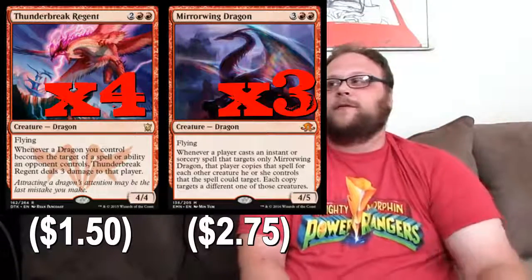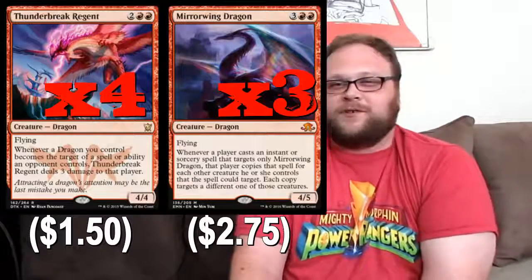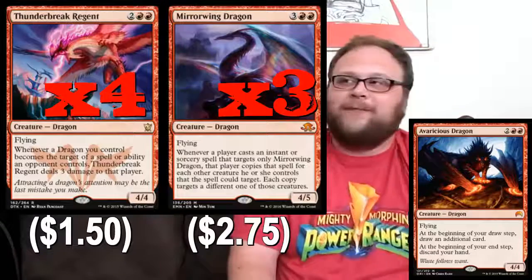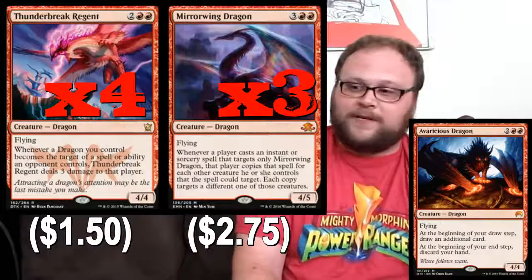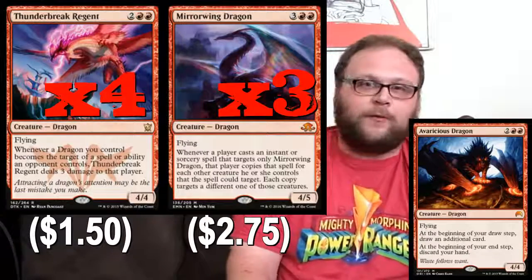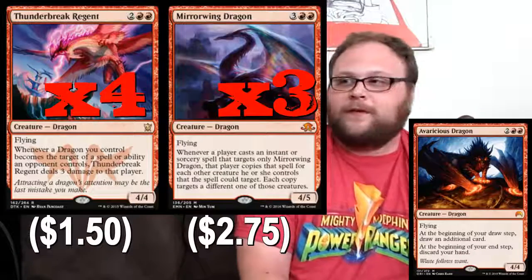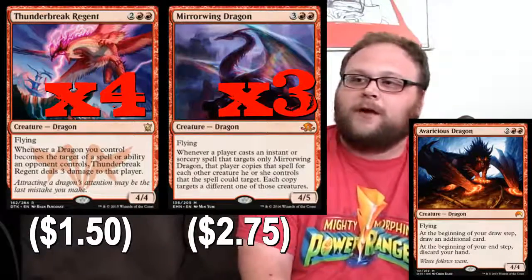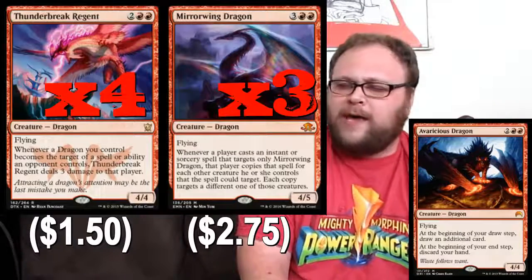I have to point this out because people will ask why you aren't playing Avaricious Dragon. Mirrorwing Dragon being printed allows us to not play Avaricious Dragon. Avaricious Dragon just never felt quite right — it was always kind of awkward. It seemed like it'd be at home in the top of the curve of an aggro deck, but it never even felt really good there. I was one of the people most excited about it when it came out, but my expectations were really tempered when I started playing with the card. It's just super awkward. Mirrorwing and Thunderbreak are way better than Avaricious Dragon.